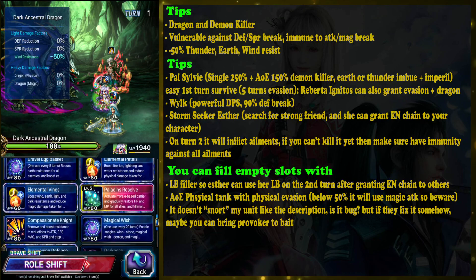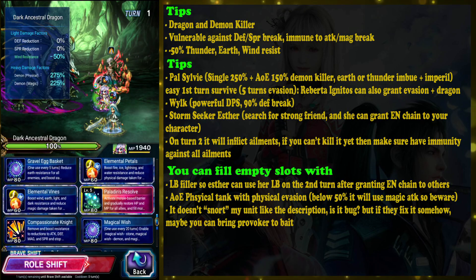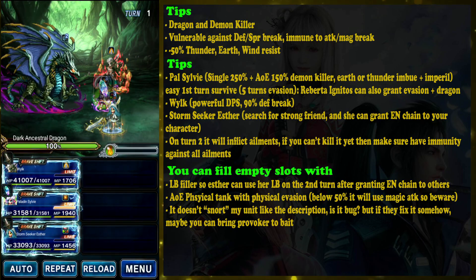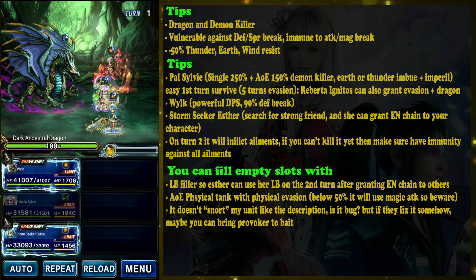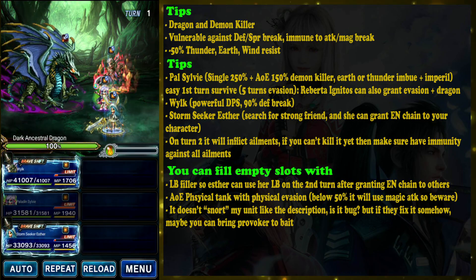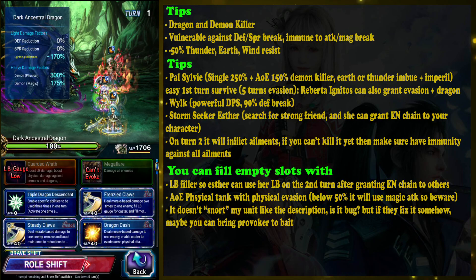You also need elemental resistance if you cannot kill this dragon on the second turn. You don't need to clear this using only three characters — I'm simply showing you that if you need additional slots for a breaker or better damage mitigation, you can bring three characters. There is no minimum or maximum party restriction. Wilk here is basically used to chain with Aster, so he doesn't need to do much else.